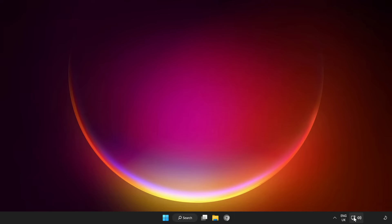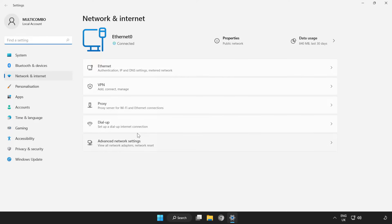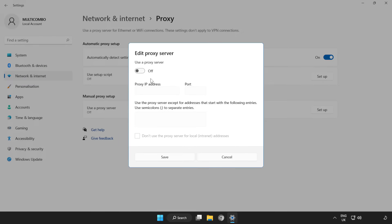If that didn't work, right-click Network. Open Network and Internet Settings. Click Proxy. Click Setup. Turn off Proxy Server and Save.